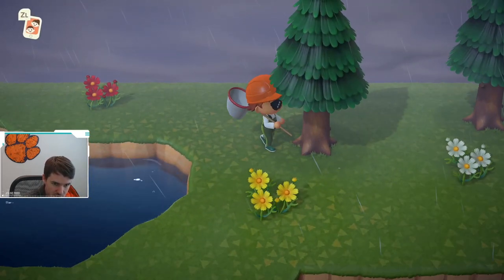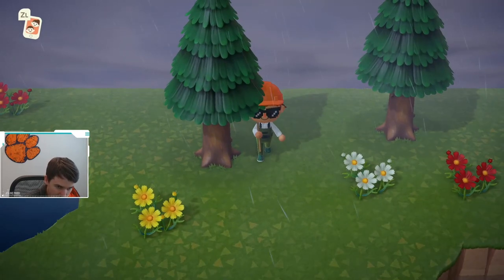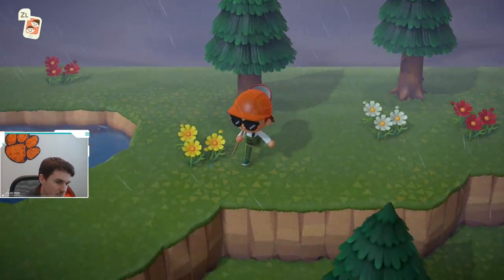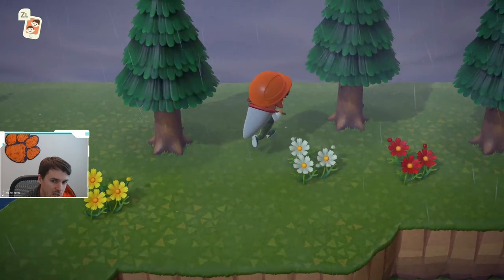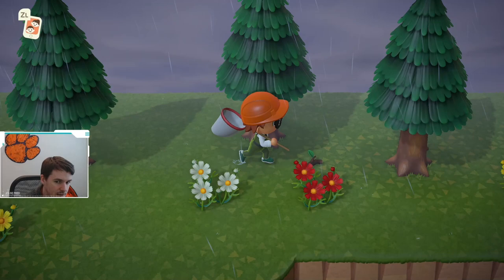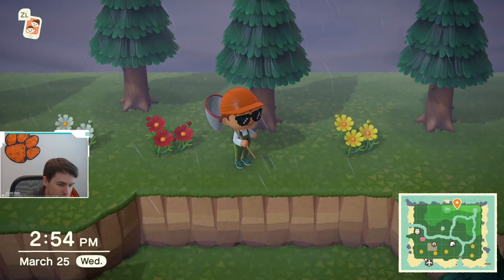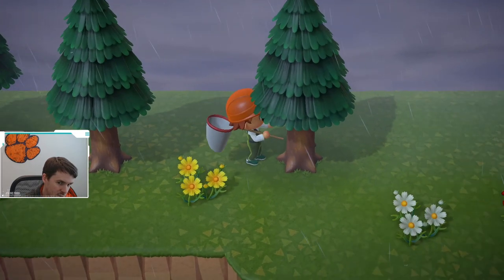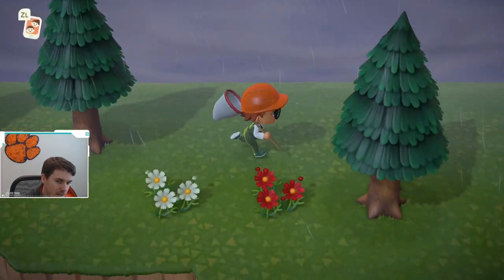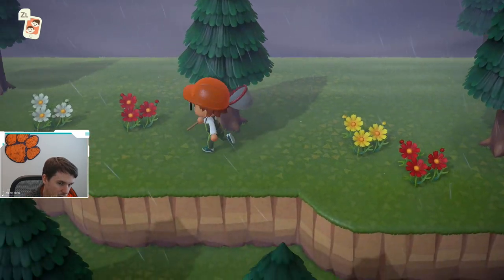If you shake the tree on the left side, the bag worm will kind of drop and dangle on the right side. It gives you a unique sound — the branches make a sound, but the bag worm sounds more like a 'boing' when it falls from the tree, and then it'll dangle there, giving you time to walk over.